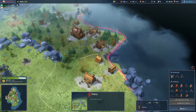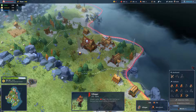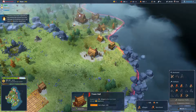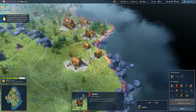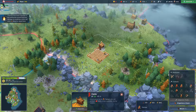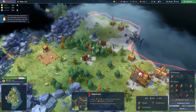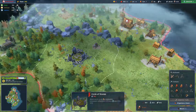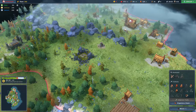Oh my God. Can we expand to here? Let's expand to here and we'll defend this area from green. We don't have enough wood now. Let's get another woodcutter, and another woodcutter. We need that wood coming in now that we've got the gold — the crowns — coming in.